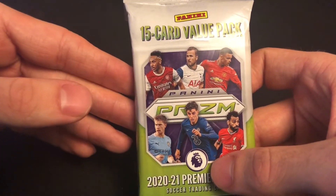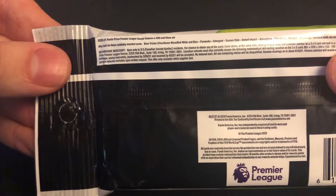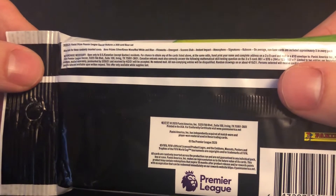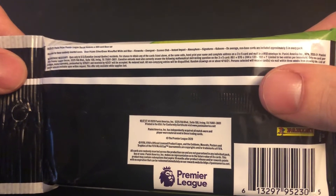Each pack holds 15 cards. In this pack you can get the base prism silver, green wave, red, white, and blue, fireworks, emergent, scorers club, instant impact, atmosphere, signatures, and of course the kaboom cards.